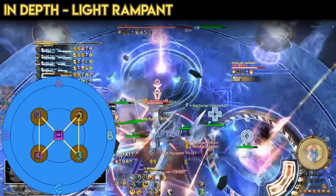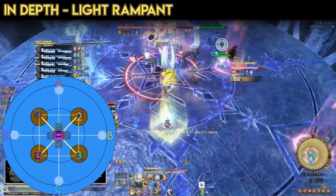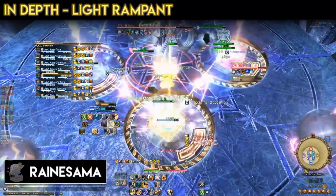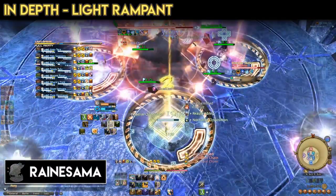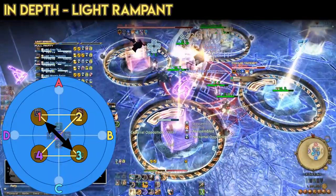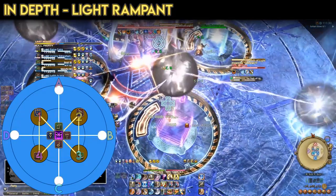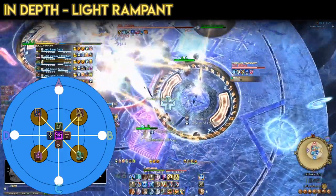Once the chains are spread to their markers, we assess the shape. The ideal scenario is a natural bowtie configuration, but this is often not the case. The two other possible configurations are either an hourglass, where the parallel lines run west to east, or a square. An important note about the chains is that they don't activate for the first ten seconds after appearing, giving us a short period to adjust without penalty. In the event of an hourglass, the players at markers 1 and 3 switch places. In the event of a square, the players at markers 1 and 4 switch places. Once the bowtie is formed, chain players wait for their towers to resolve at max melee range from Shiva. When the towers resolve, they add a stack of Light Steeped to the players resolving them.